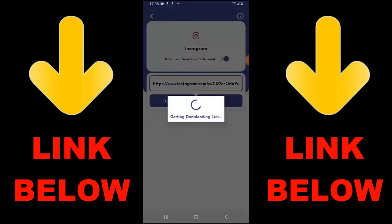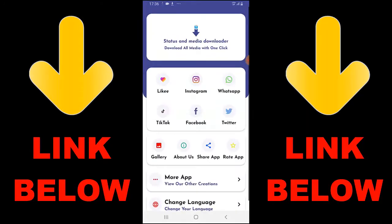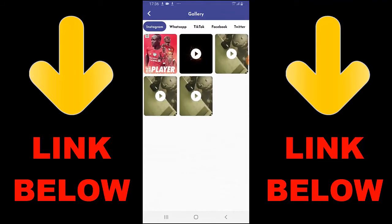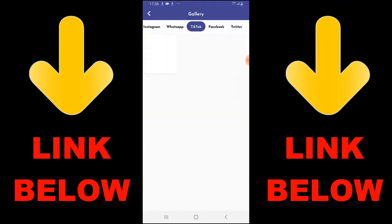You can download any videos or pictures you want from any status. If you want to get this app, you can find the download link in the description below. It's going to be cool because you can download anything you want from any status or media downloader. Once you've downloaded the app, you're going to see everything downloaded. That's it guys — it's called Statuses and Media Downloader. Download everything you want in just one click.